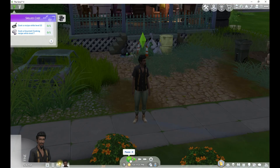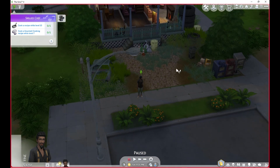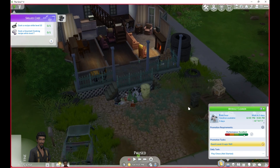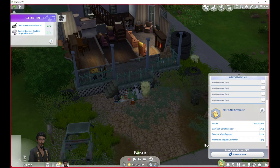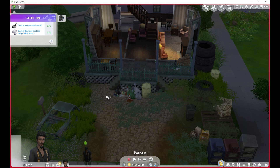Hi there, welcome back to Desolation Town where we are renovating an abandoned town and playing with life stories. He works in two days so we've got all day playing at home. We're going to try and work on his self-care specialist aspiration — visit the spa and do some yoga classes. I did some edits to Sylvan Glade so we're going to try and go there this time.